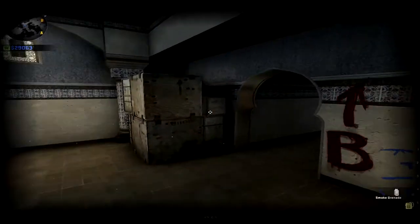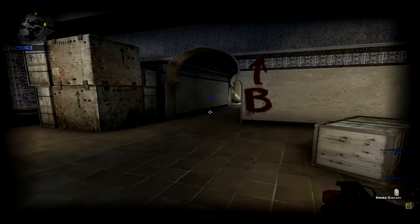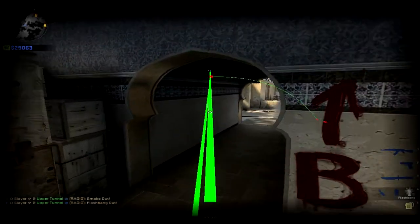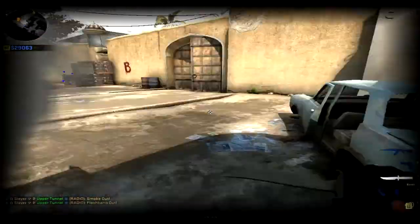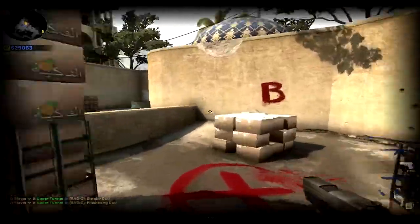Now for T-side: if you want to push A site, this smoke takes some practice — aim at the floor, kind of run, chuck the smoke. The smoke and flash hit something so it kind of sucked, but you get the point — it smokes off that corner pretty well and you get a nice push on site. I might do a different tutorial if you guys want — comment down below.